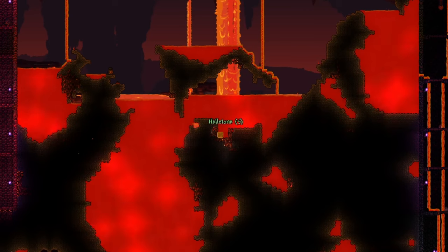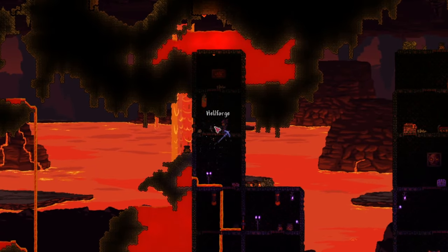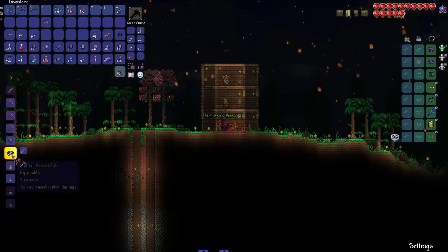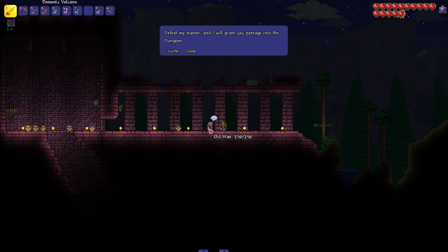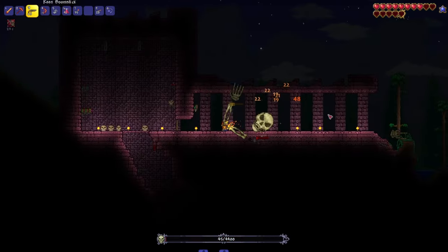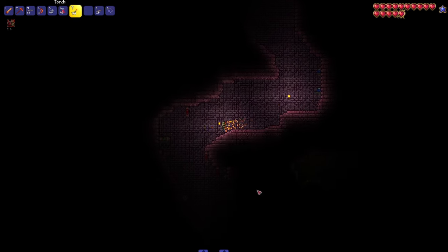Using your pickaxe and your new potion, go down to the underworld and mine as much hellstone as you can. Also pick up one of the hellforges that are found in these obsidian houses. Craft hellstone bars with your hellstone and obsidian, and make yourself some armor and weapons, preferably a sword and a bow. With this gear, you can now go back to the dungeon. By talking to the old man that wanders around there at night, you can summon a new boss called Skeletron. After defeating Skeletron, you can now enter the dungeon — try to find a shadow key in there, which opens the chests in the underworld that contain a lot of good items.